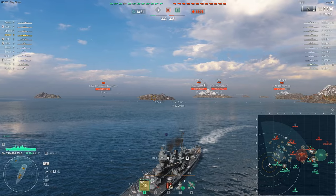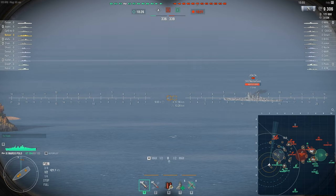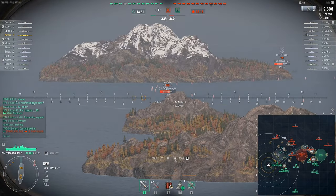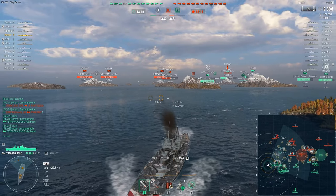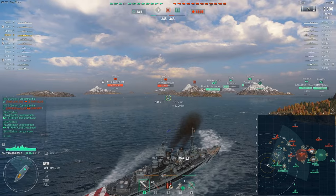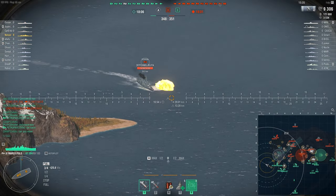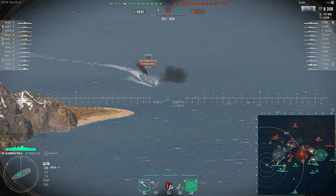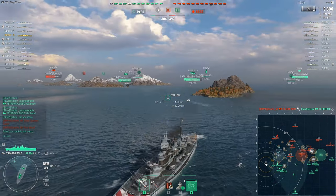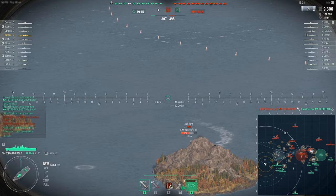We're firing from range, trying to pick on players that show too much side. If you wanted to use Deadeye, I would drop emergency repair — that's the one skill where Deadeye might give you more value early game than emergency repair late game. Marco Polo is trying to do damage from range in an alpha format, very similar to Vermont, Minnesota, or Kansas. It wants to engage at range and be accurate, and I think it does that quite well.